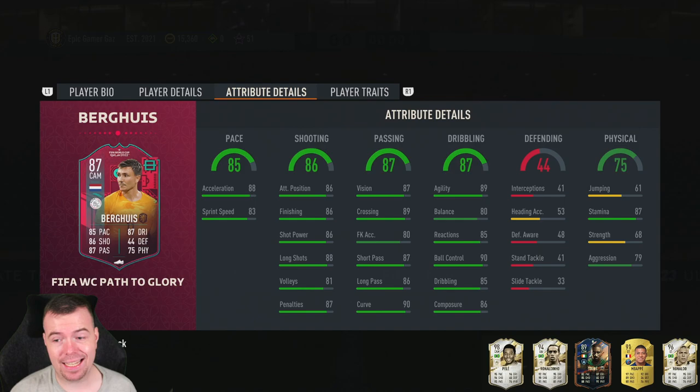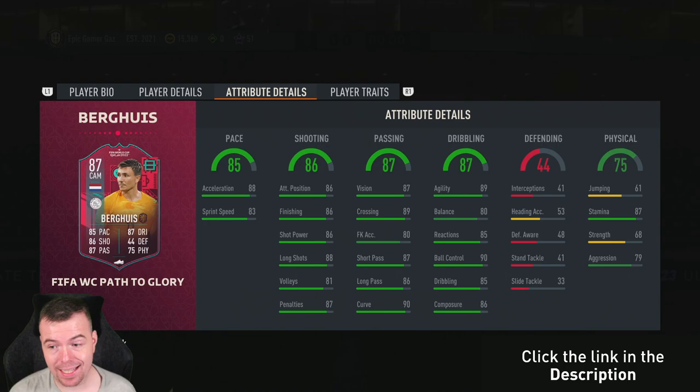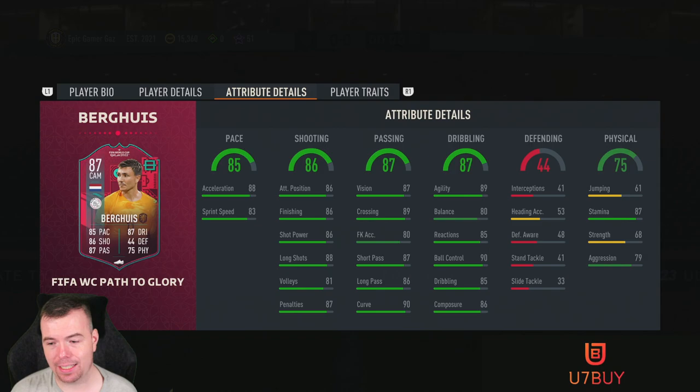In-game stats are mad: 88 acceleration, 83 sprint speed, 86 attacking positioning, finishing, and shot power, 88 long shots, 81 volleys, 87 penalties, 87 vision, 89 crossing, 83 FK accuracy, 87 short passing, 86 long passing, 90 curve, 89 agility, 80 balance, 85 reactions, 90 ball control, 85 dribbling, 86 composure. Defending: 87 standing tackle, 68 strength, 79 aggression. He has the early crossbar, finesse shot, and outside foot shot traits.